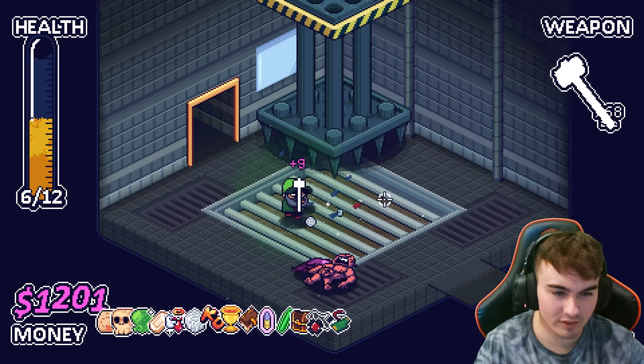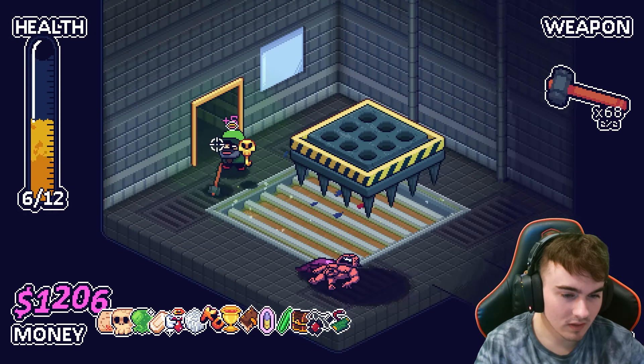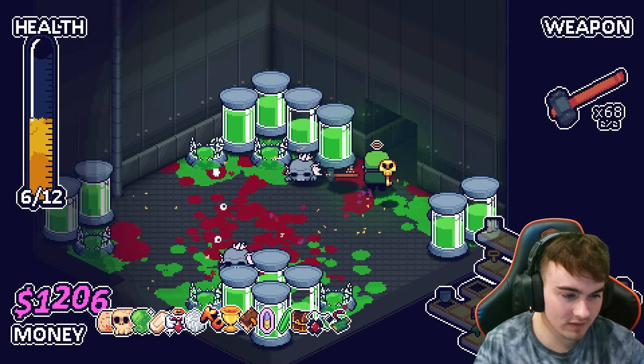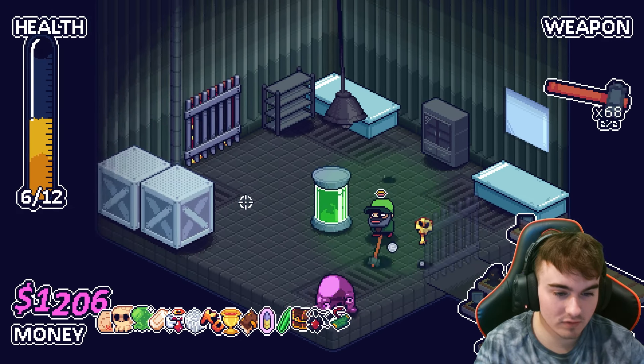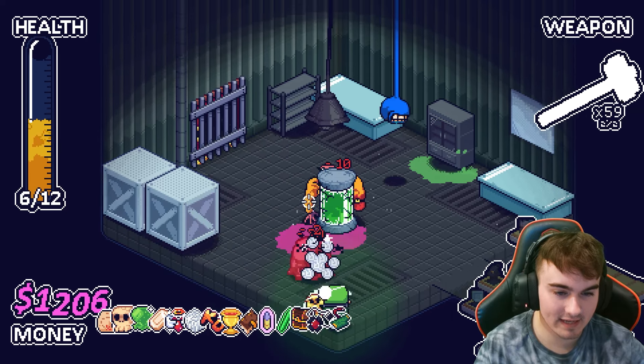I don't think we've gotten any regen from this vampire charm yet — that's a little bit frustrating. We do know where the actual boss is, but I want to find a doctor's office or a witch hut if we can. The music stopped — that means big boy's gonna be coming to get us here.